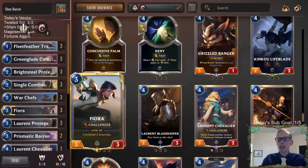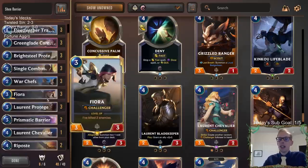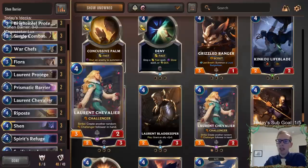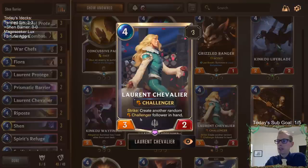So we're gonna go and try it again - it's our Devasia Challenger deck, or you could call it Barrier Challengers because I'm changing up the deck a little bit from the last time we played it. Basically what we're doing is taking out Grizzled Ranger; instead we're gonna play Laurent Chevalier, which I guess somebody in chat says is the uncle of Laurent Protégé, so that's kind of cool.